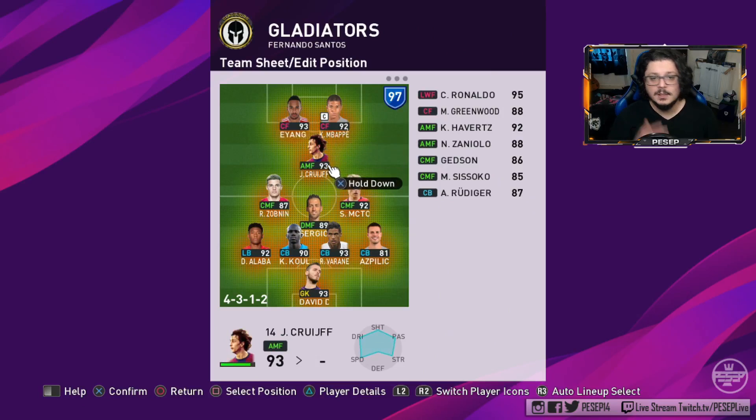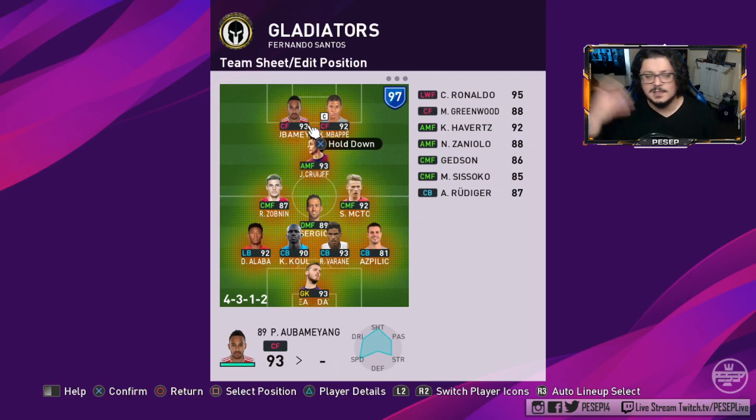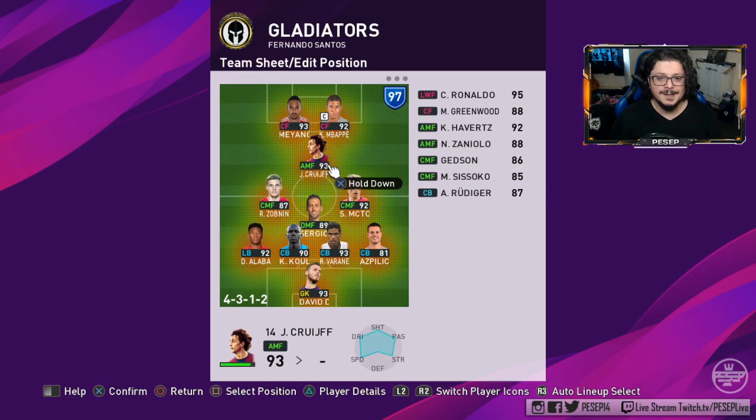For example, doing a one-two with Cruyff and Mbappe — Cruyff is going to make a run. Don't give it back to Cruyff instantly; give it to Mbappe and then to Cruyff. That's more of a third-man run. Predictable one-twos will get figured out against good players. So: anchoring on both strikers and counter target on the AMF.